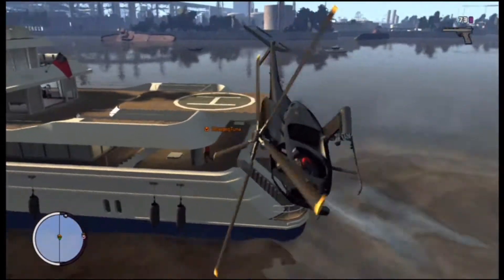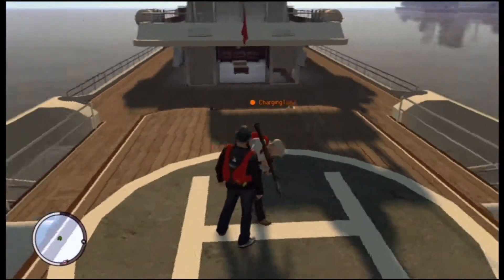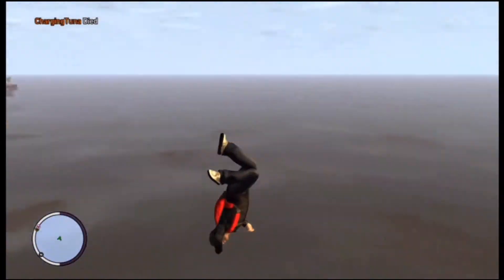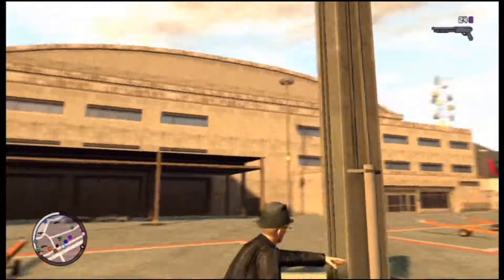Some of the weapons that are returning are pistols, automatic pistols, assault rifles, rocket and grenade launchers, and sniper rifles. And a new weapon would be the minigun that you see in the trailer, which is pretty cool. He's also apparently wearing a juggernaut suit, which is pretty awesome. All the weapons are customizable too.